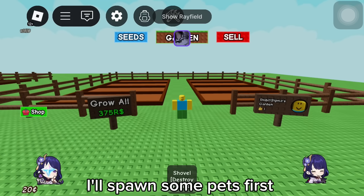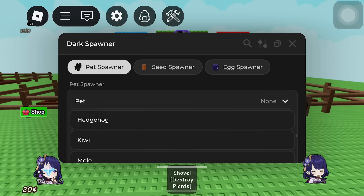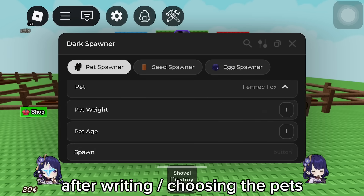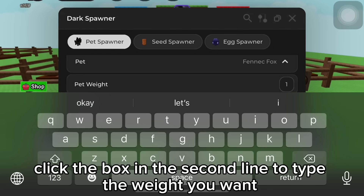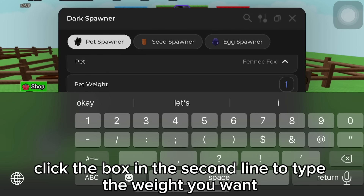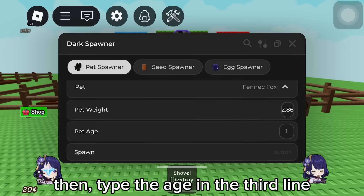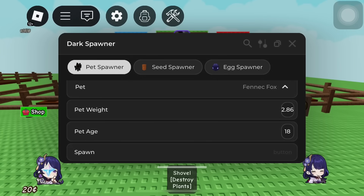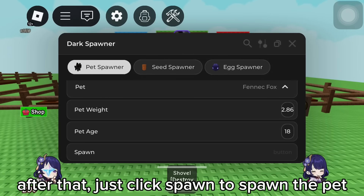I'll spawn some pets first. Let me spawn Fennec Fox. After writing, choose the pet. Click the box in the second line to type the weight you want. Then type the age in the third line.